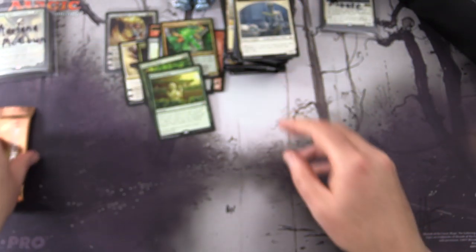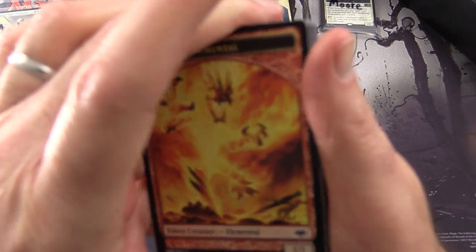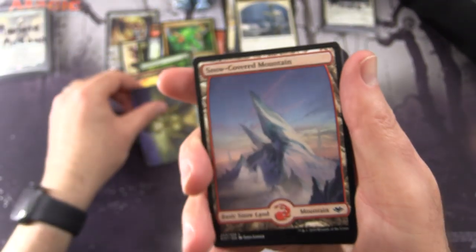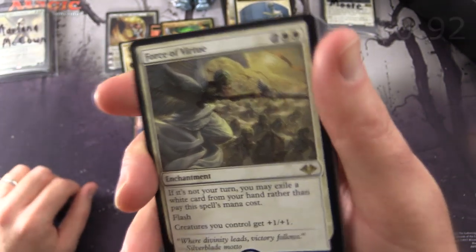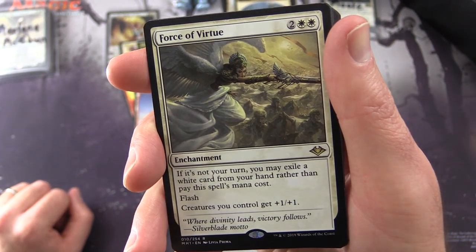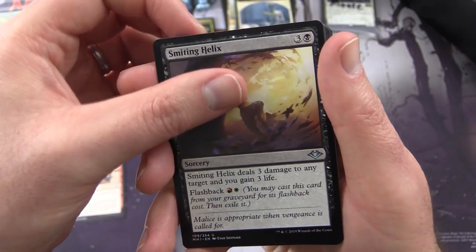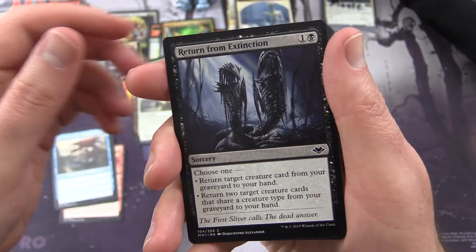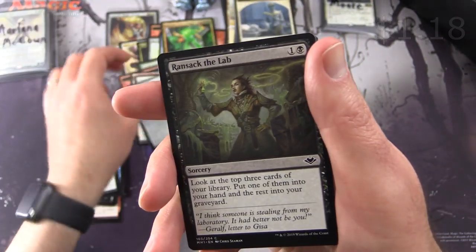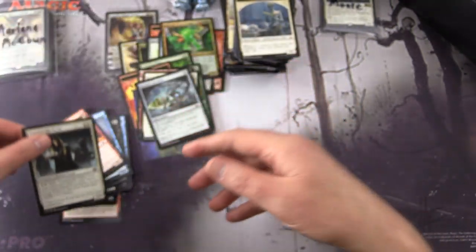Incidentally, Amonkhet was where I first got started playing Magic. What was the set that got you started or brought you back? Leave a note in the comments. We have a cool Elemental Token — I'll put that in. Nice art card here. Snow-Covered Mountain. And rare is Force of Virtue — Enchantment for four. If it's not your turn, you may exile a white card from your hand rather than pay this spell's mana cost. Has flash and creatures you control get plus one, plus one. Uncommon's Goblin Oriflamme, Smiting Helix, Twisted Reflection. And Commons: Return from Extinction, Crested Sunmare, Iceberg Cancrix, Mob, Arcum's Astrolabe — put that in as well — Ransack the Lab, Frost Walker, Chillerpillar, Quakefoot Cyclops, Trustworthy Scout. And that is it for Modern Horizons.